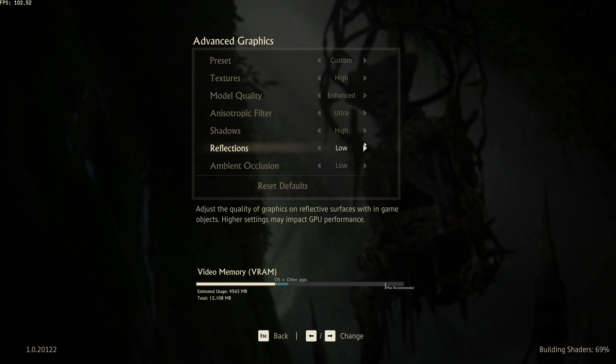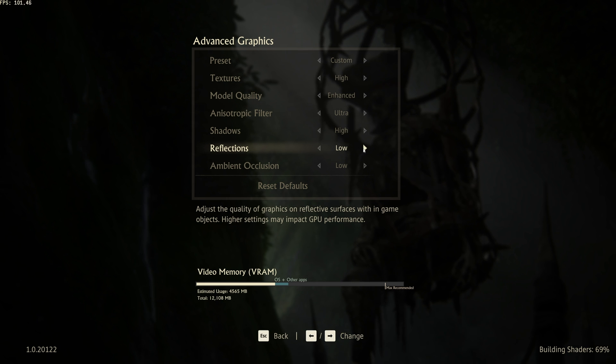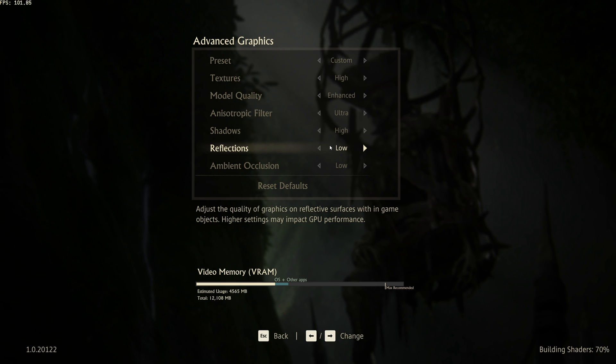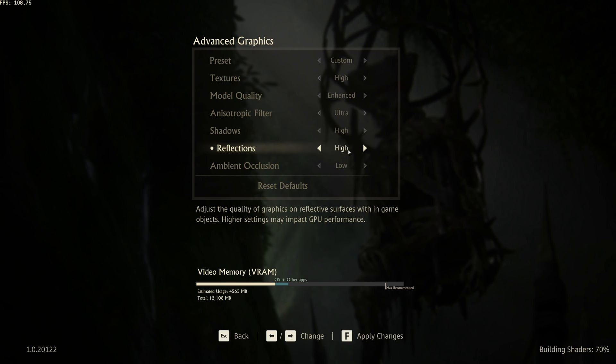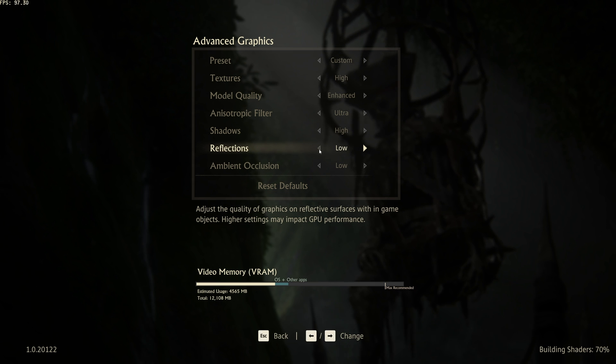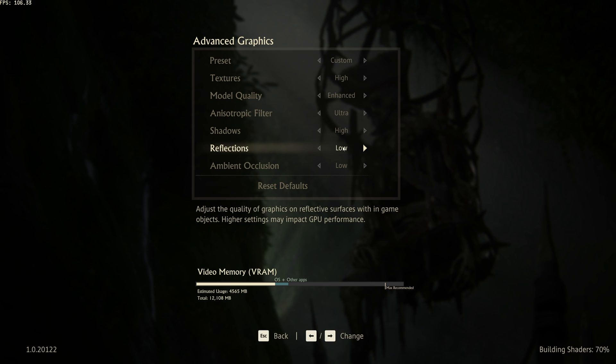The reflections option will have very little impact on FPS, and it'll be very situational when you do lose FPS, if at all. If you often find blocky reflections distracting in water and things like that, push it up to high and forget about it. Otherwise, leave it on low if you're really clawing for extra performance. I'll leave this at high.